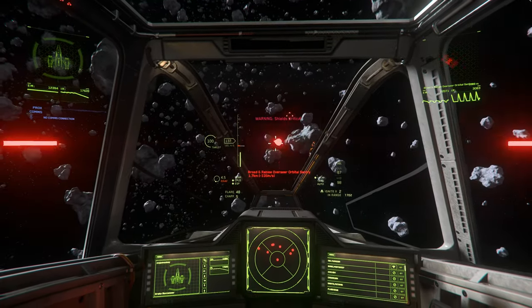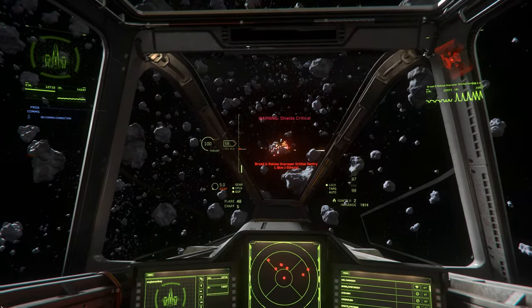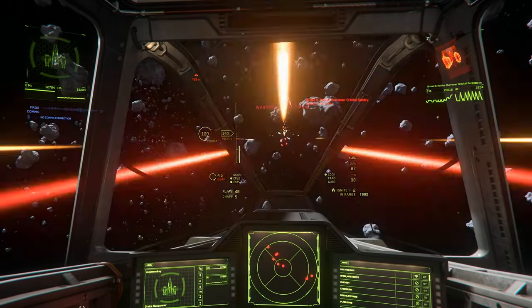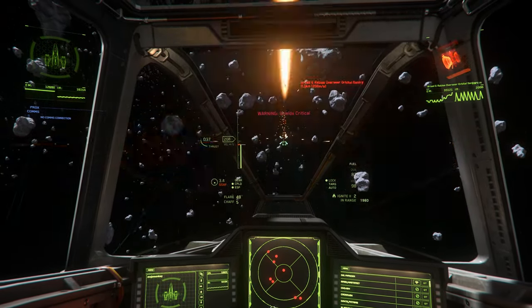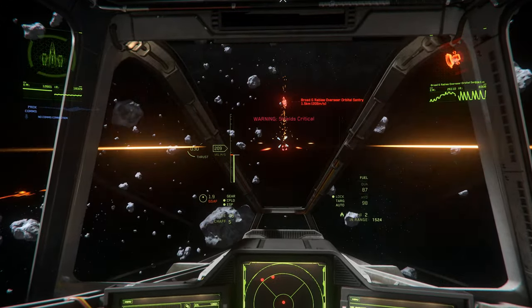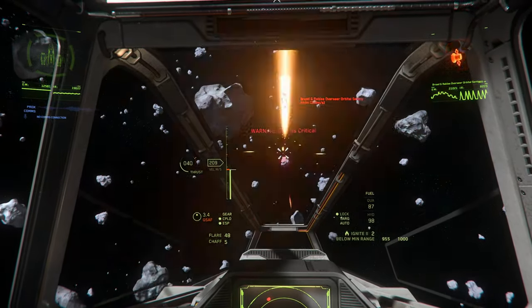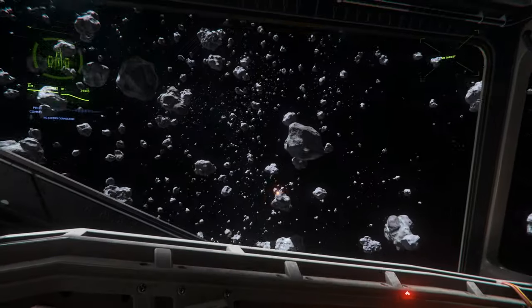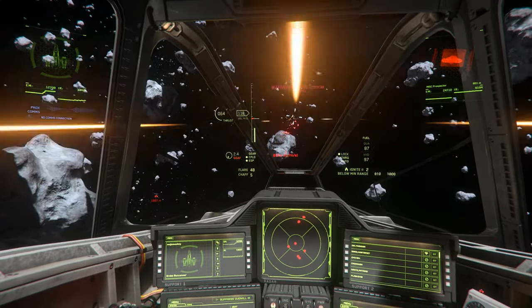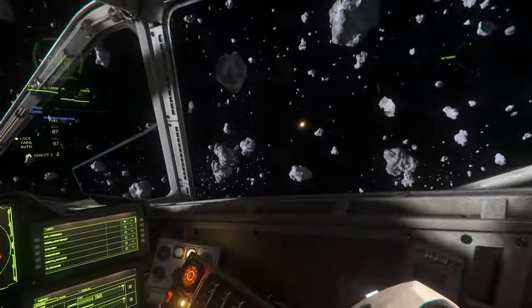Somewhat understandably, the 2 size 1 shield generators don't hold up in a sustained engagement, but this is a ship designed to lean on being quick, especially in a straight line, rather than absorbing heavy punishment. During my time in the Buccaneer, I wasn't really engaged by hostile players, and for those who watch this channel regularly, you'll know it's not really my style to attack innocents. So if you use the Buccaneer for PvP, please share your thoughts in the comments on how she performs. Also, please submit yourself for cargo inspection.